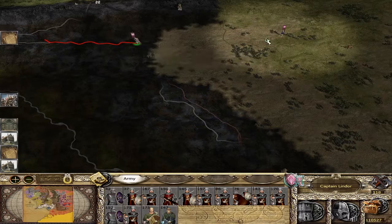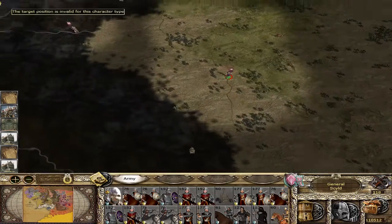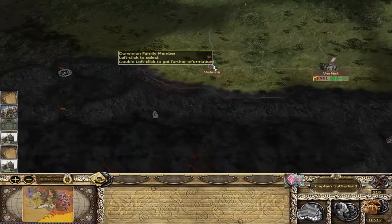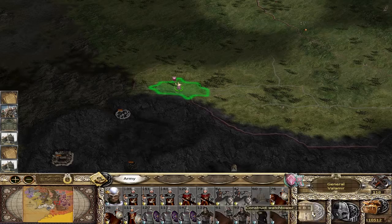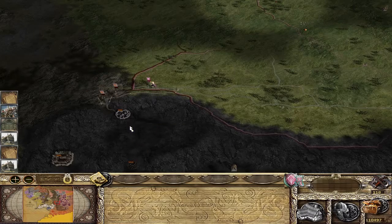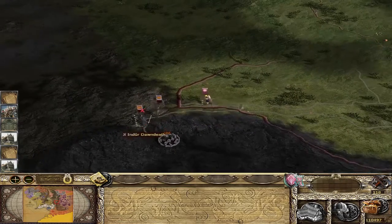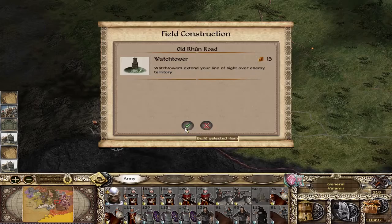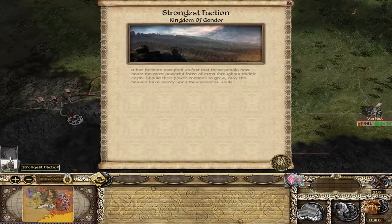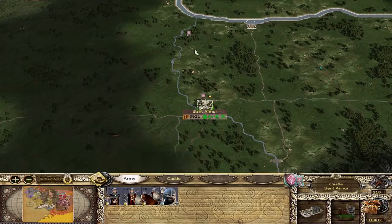We'll move Captain Lindor back up. I did see that I forgot to move Sild, so we'll move him down. Build a Watchtower. Let's move them into Varfest. Valamir — keep moving west. Build a Watchtower. It looks like Mordor is still in control of the Black Gate, and one of the Nazgul is right there as well. So we can take out those two armies and then perhaps lay siege to the Black Gate. Gondor is now the strongest — it was us, but not anymore, it appears.